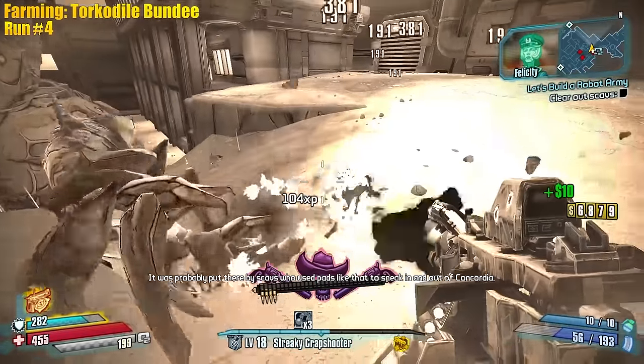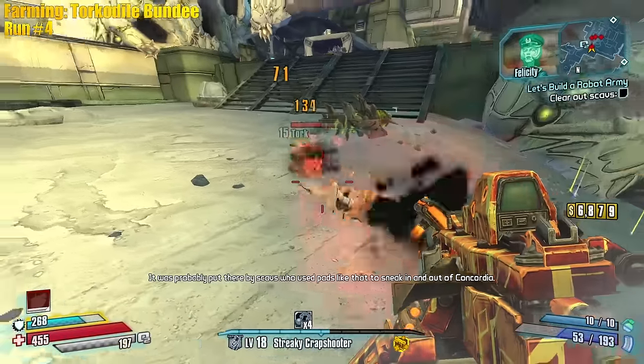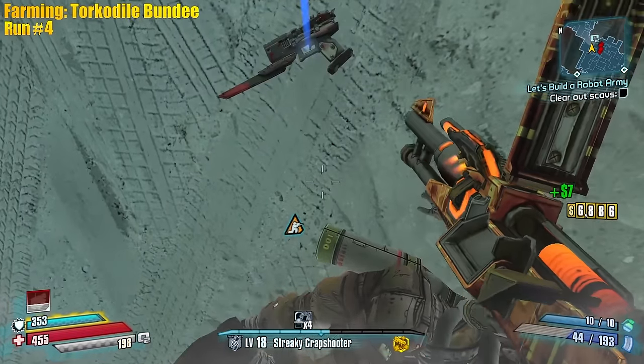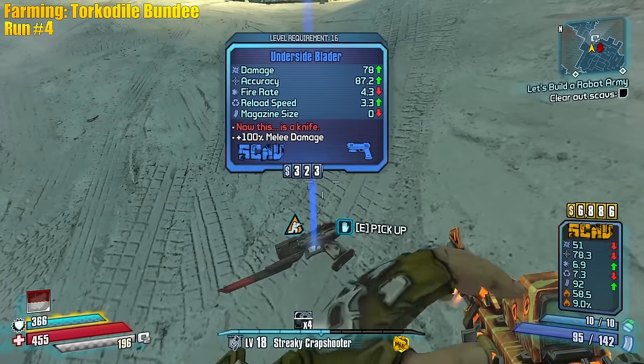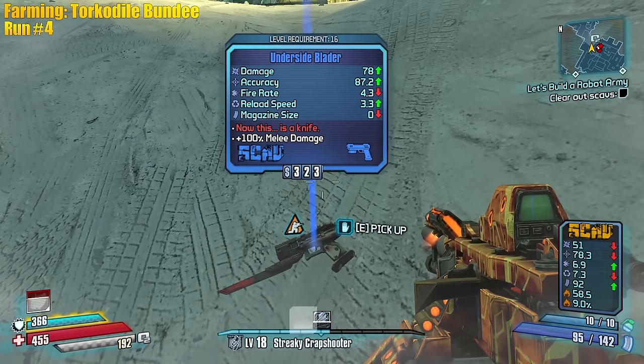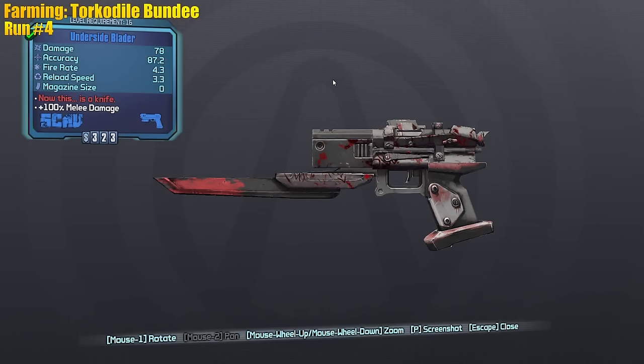We got it — it's a blue pistol. Custom skin looks pretty cool. The Underside Blader — it's got zero mag. It's a pure melee weapon. Wait — the Underside Blader, this is a knife. 100% melee. I don't even melee with the weapon, I use my whip.